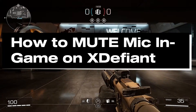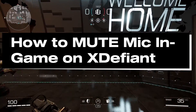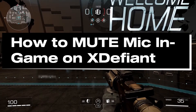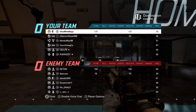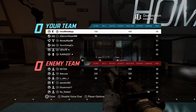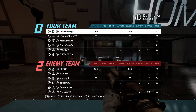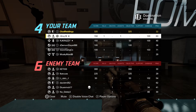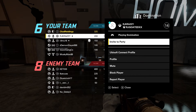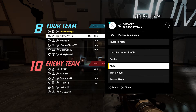In this guide, I'll show you how to mute your mic or other people's mic in-game on XDefiant. Press Select on your controller, whether it's an Xbox or PS5 controller. Then highlight an individual if you just want to mute one person, and press Y or Triangle on that person to select the mute option.